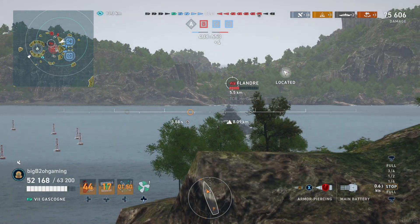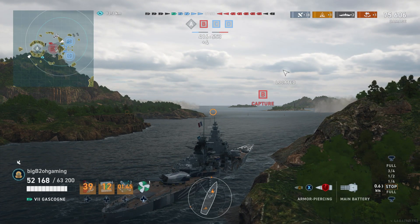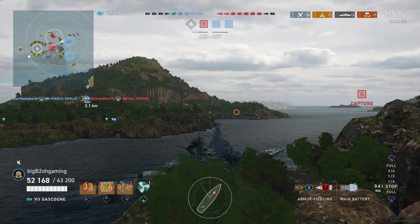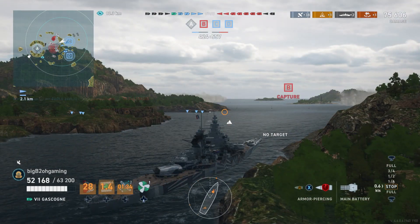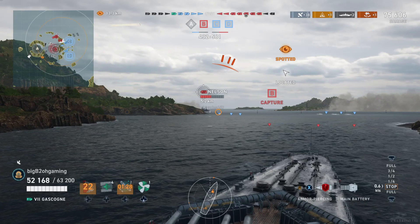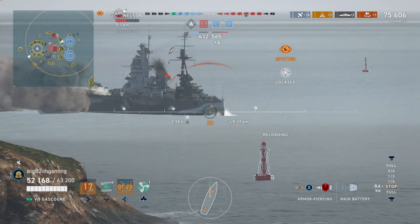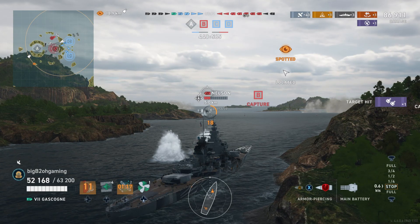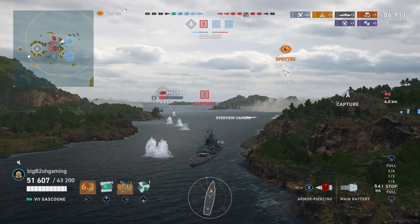I take a look at the score — we're losing, however we have two caps and they only have one. For some reason their destroyers haven't decided to go and capture Alpha, which will turn out to help us in the end. Our destroyers behind us are finding it difficult to find angles to torpedo the enemy ships. The Nausin ends up reversing right in front of us and we can overmatch his stern and citadel him, but we get some pretty interesting dispersion there.